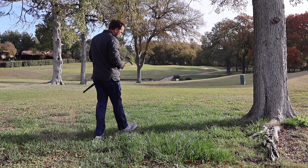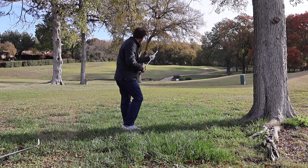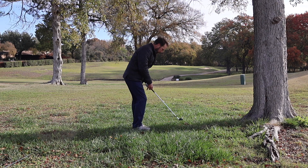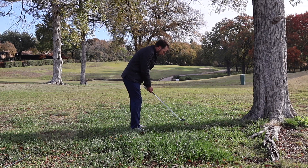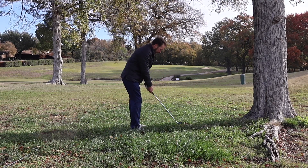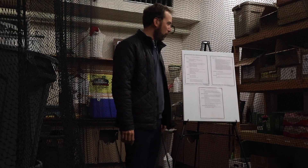A little swing advice out of the rough: stand a little bit closer to the ball to get a steeper angle. Take an extra club because there's going to be a lot of friction — the club will rapidly decelerate in the rough. You may also want to open the club face up just a little bit, because that grass tends to slam the face shut. Those three things should get you coming out of the rough with relative ease.